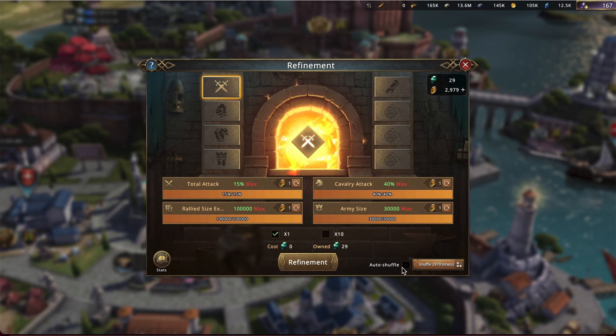Hospital healing speed is going to be the biggest benefit for me as a rally filler — it means I can get more troops back quicker, and it doesn't cost any actual resources. So the way the auto-shuffle works: I go down here and press auto shuffle, and as you can see, it would shuffle 2,979 times, which is the number of washstones I have. You can choose to use as many washstones as you want all at once. I'm not going to do quite that many — let's just do 20. It's going to roll through until it gets to one of the ones I've checked. It didn't hit any of them that time, so it just went back through.